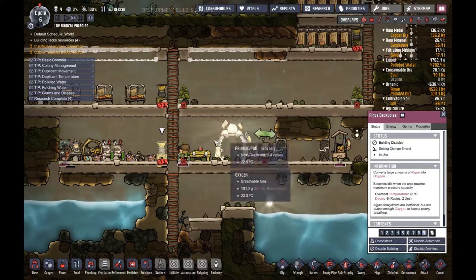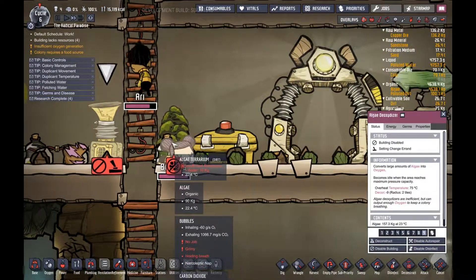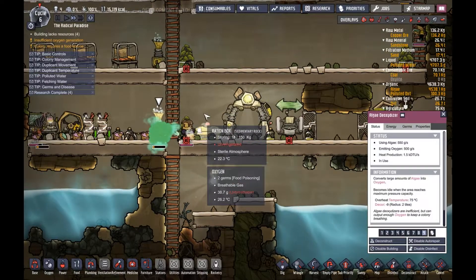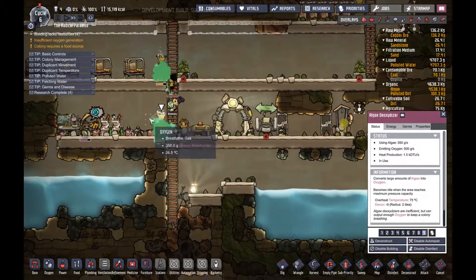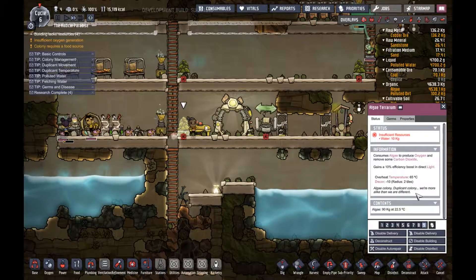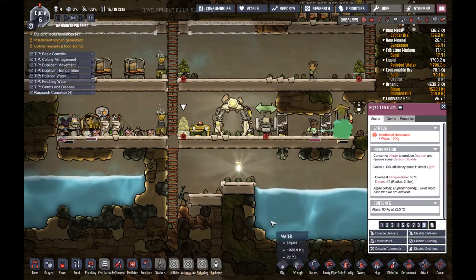Okay, chill time's over, let's fill that. Are you sick? Oh no, you're just — there's a lot of carbon dioxide here, there's just a lot of unbreathable gas. Okay, they're gonna get oxygen here now. We only need the algae terrariums to spit out oxygen — but how do we do that? Disable, disable, disable, disable, disable.